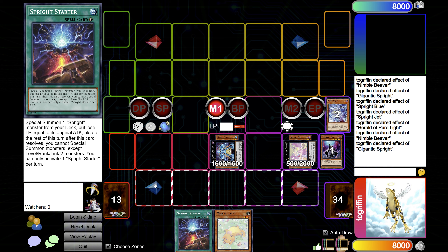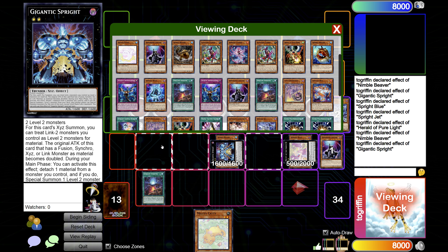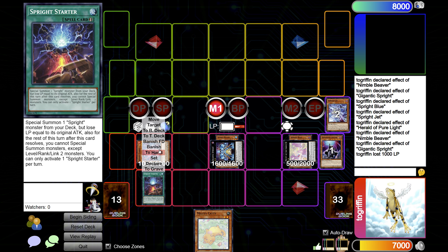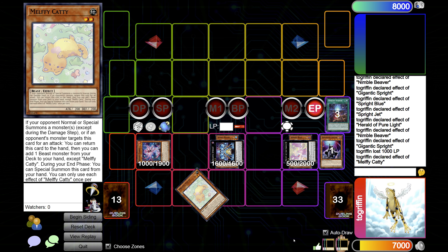If I was going first in a Game 2 scenario, I'd probably go Starter here as well — bring out the Carrot, 1000 ATK bonus. The reason for Carrot is just in case they play Evenly or some kind of board breaker. Then you move to end phase, go Caddy effect, special summon. And that's that.